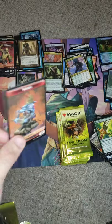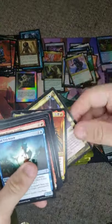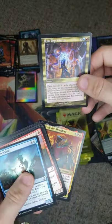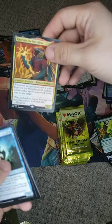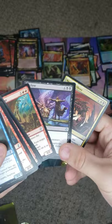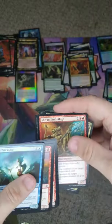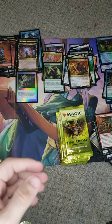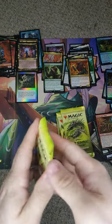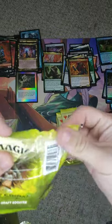The Kobolds are pretty cool — I like them. We got a Shaper Parasite. We have our Epic Experiment. We have our Krav. And then Necrotic, Slave, and Shivans. We have Viashino Shaman — that's cool. They brought back some Viashinos. I think the first time I saw a Viashino was in Mirage, maybe.